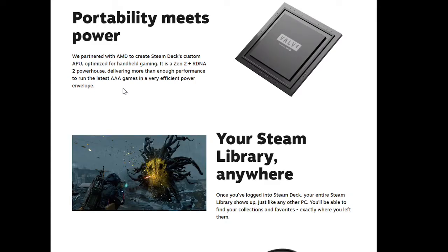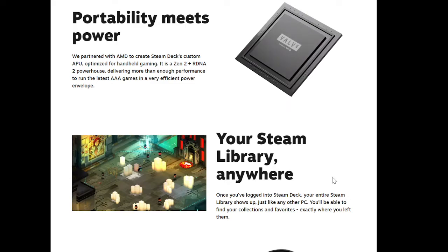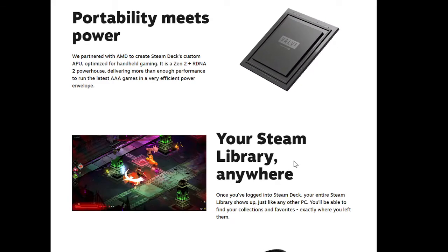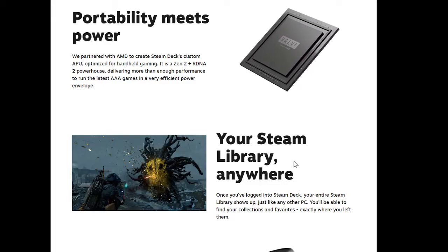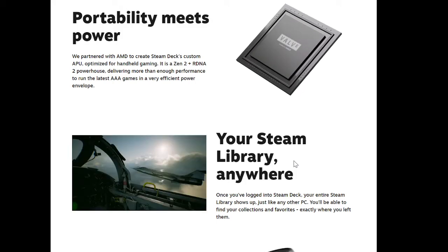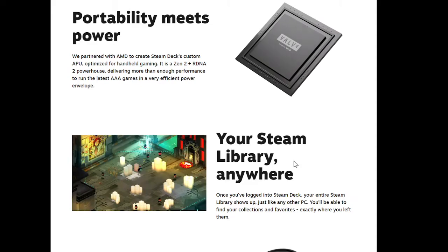Steam library anywhere — once you log onto the Steam Deck, your entire Steam library shows up just like any other PC. You'll find your collection of favorites exactly where you left them. Basically you buy the console and you already have the games, given you bought them on Steam on your PC. That includes Dota — I wouldn't mind Dota on a handheld.